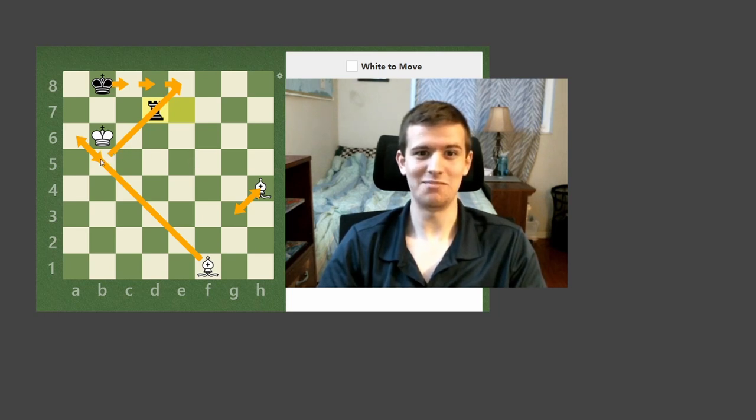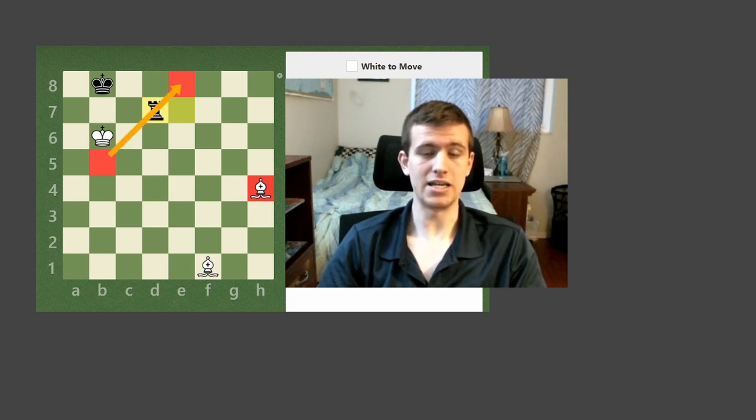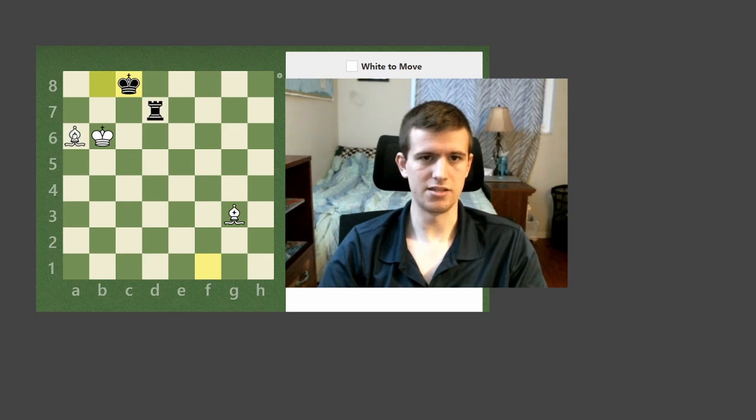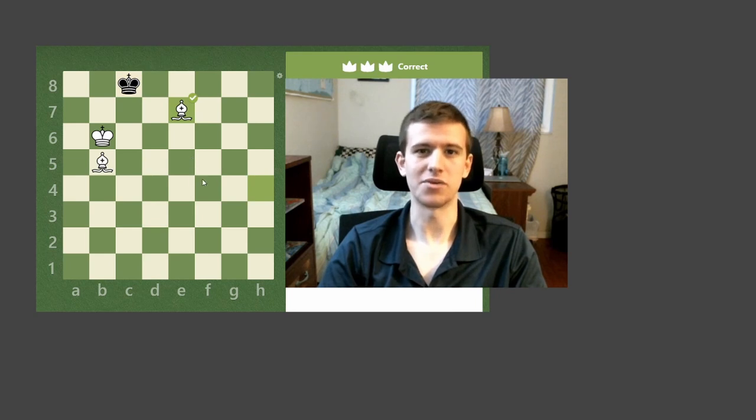If you can imagine the end position: the light-squared bishop is on b5, black king is on e8, and the dark-squared bishop is back on h4 — and it would be black to move. You can see the bishop is pinning the rook, so they cannot move their rook, and their king cannot go to e7 or d8. So they're going to have to play a move like king f8 or king f7, and then I chop their rook. Game over. So bishop g3 check, bishop h4 check, and they block with the rook — then bishop b5, same pattern from the other side, capture the rook, and we win.